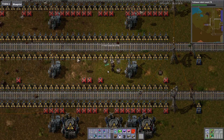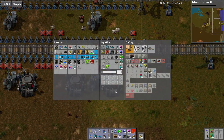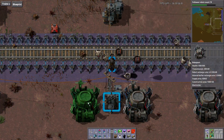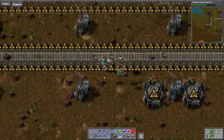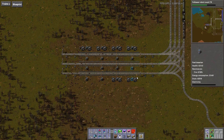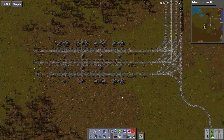You guys are running out of energy. Let's go ahead and put our roboports down. I thought I had more than that — I guess I did not. 1, 2, 3, 4, 5, 6, 7, 8, 9, 10, 11, 12. I need four more. I need power over here as well.